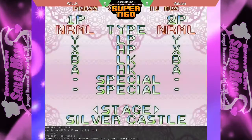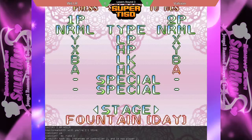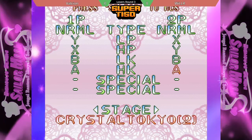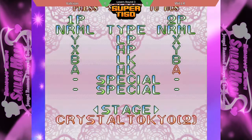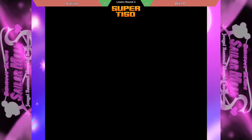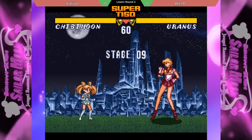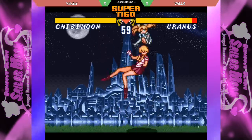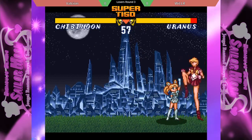Not sure if we're doing a button check or not, but both of them are doing the in-game button config. Looks like they're all set — Chibi Moon and Uranus. These are the two, and they're already starting the match.